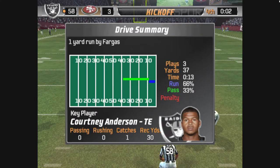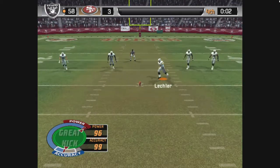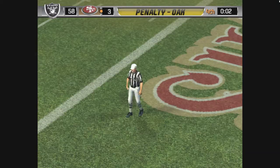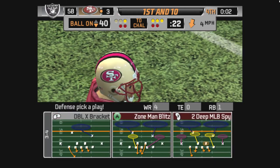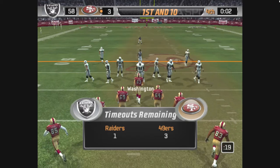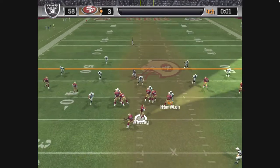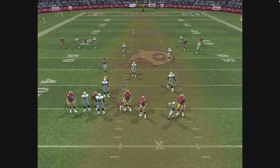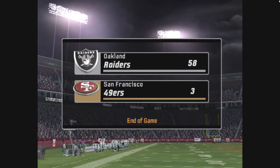Leckler looks like he's just about ready to kick this one off, going with the squib kick. The Raiders commit the foul on the return, so they'll get pushed back. This could be the last play of the game. Pressure got to him as he throws, the pass rolls incomplete, and the clock runs out. The final score is Oakland 58, San Francisco 3.